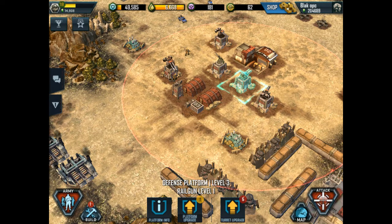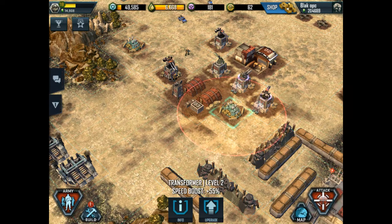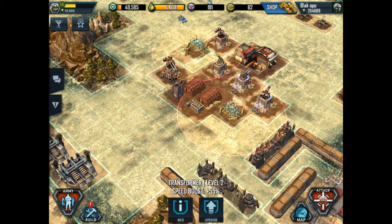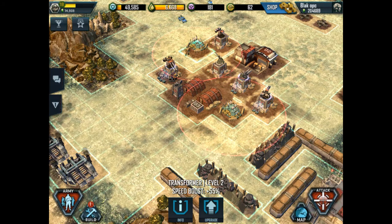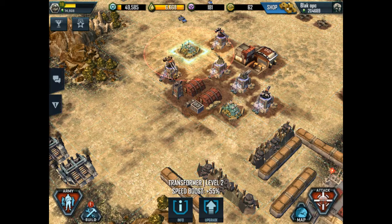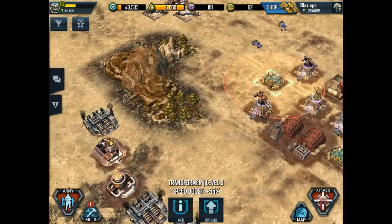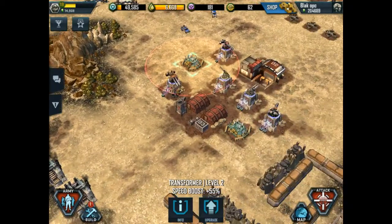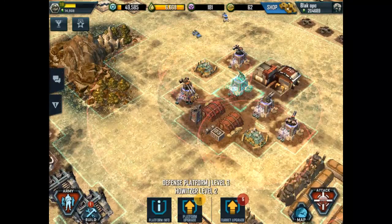I do have an issue — where's my other transformer? What's up with this transformer? It goes from right there to being inside my stuff. For this I may go back and try an inside-the-rock layout.